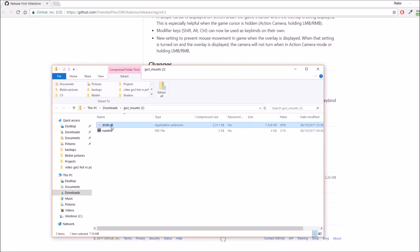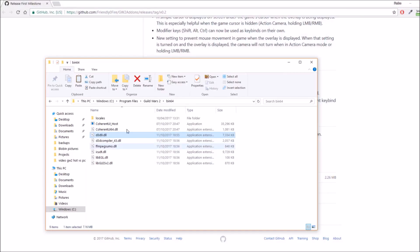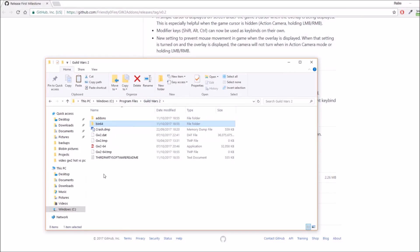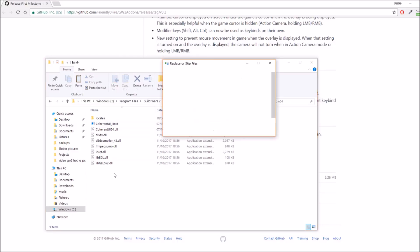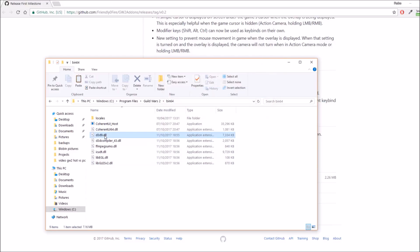Copy the DLL — so d3d9.dll — that's all you need. Copy that, then go to wherever your Guild Wars 2 folder is, which should be under your Program Files. Open the folder, go into bin64, and just paste it in there. In my case I'm not going to do it because I already have it in there, but all you need to do is copy it in and that's you set up.